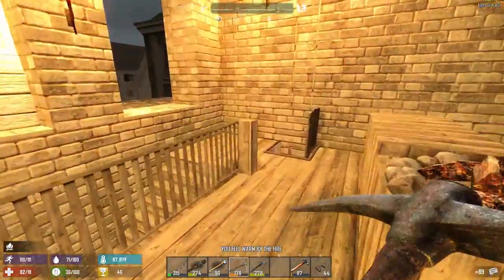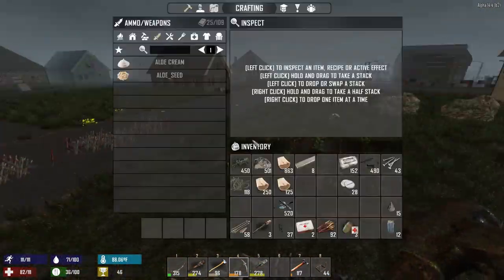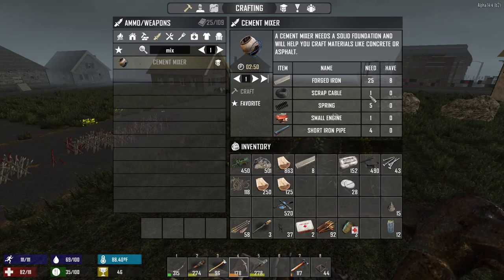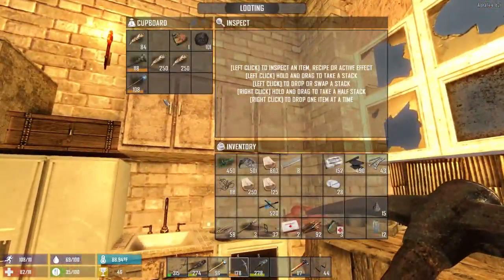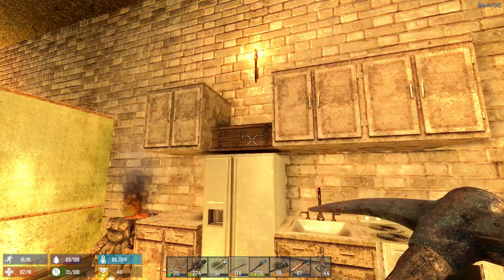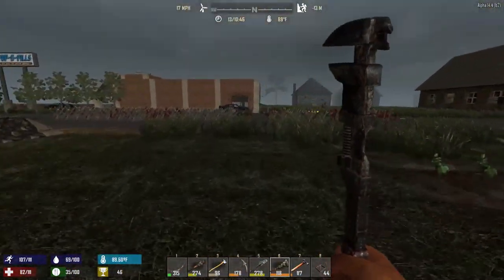Let's look at the cement mixer — we're going to need scrap cable. I believe I get that from ovens, though I'm not 100% sure. I know I get the springs and the engine from cars. We have a wrench, so let's go harvest some cars and ovens. I'm pretty sure ovens are what gives us the scrap cable.